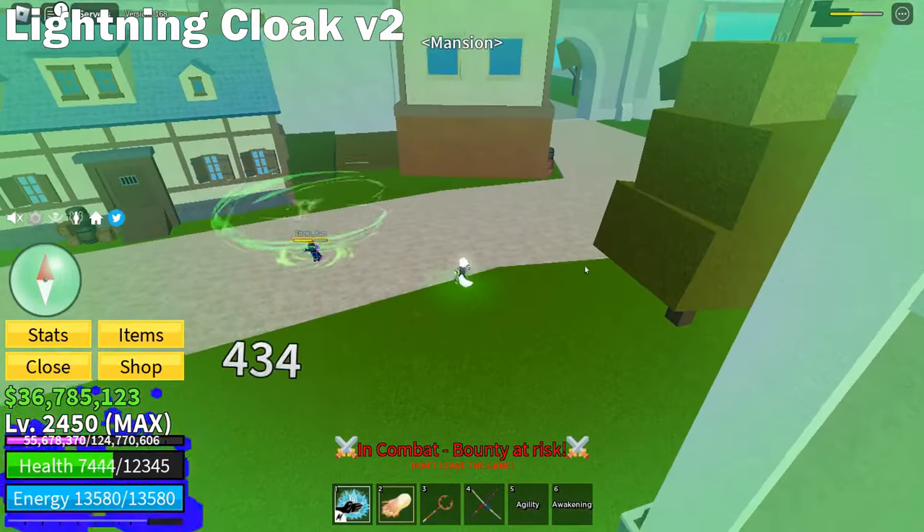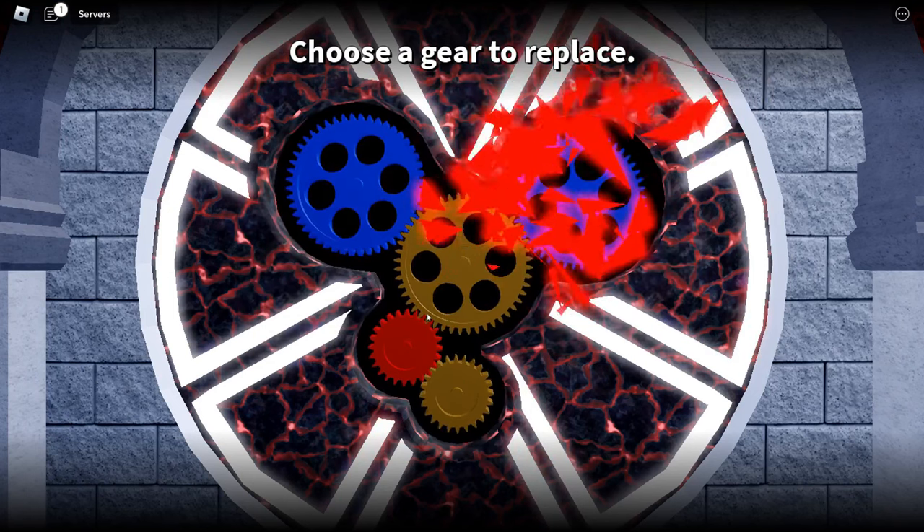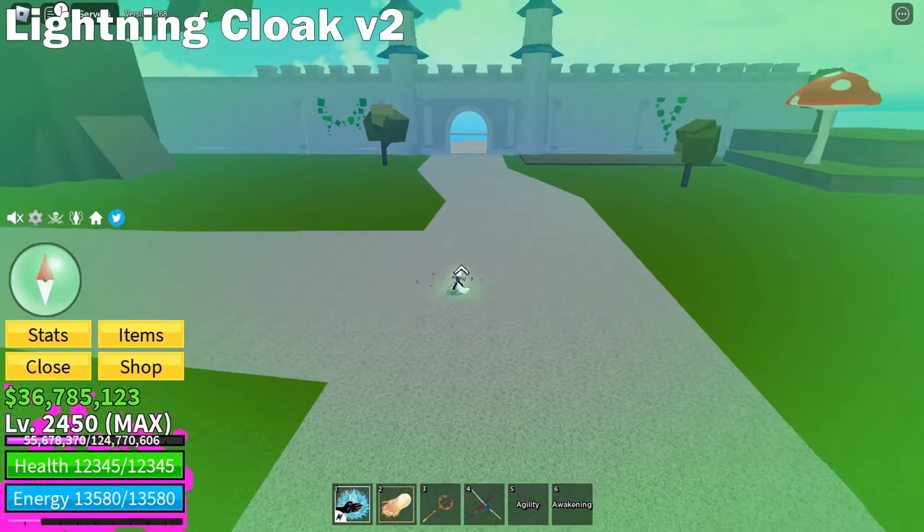Now let's change to the other gear upgrade, which is the lightning cloak tire 2. This only gives the user a super dash like this — you won't have this dash if you don't have this upgrade, which makes it better than upgrading the tornado.